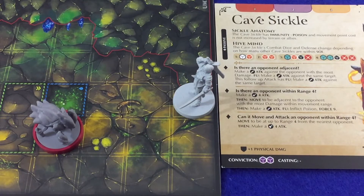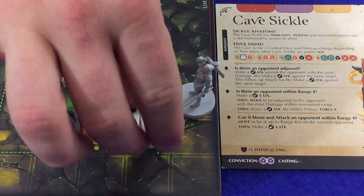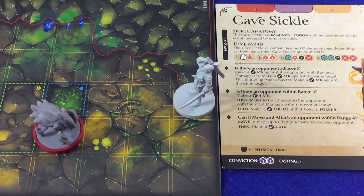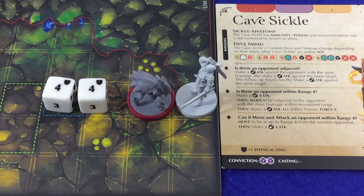Players continue in this fashion until a condition is true. In this case, we see that the opponent is within range four. Once a true condition is found, players follow the instructions listed — in this case, make a ranged four attack. If an AI step instructs the combatant to make an attack or cast a spell, the combatant will select its target from figures that meet the normal range, line of sight, or sphere of influence targeting rules as appropriate. So the cave sickle would make that ranged four attack using the listed combat dice. Then once the attack is resolved, it says to move to be adjacent to the opponent with the most damage within movement range, then make an attack using the listed combat dice. And then if appropriate, the follow-up ability says inflict poison force nine.